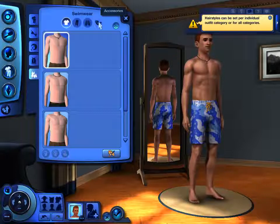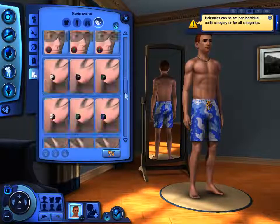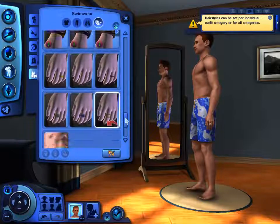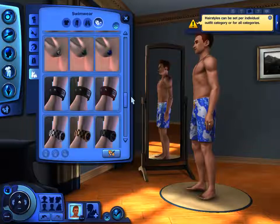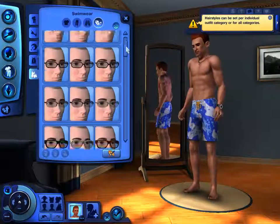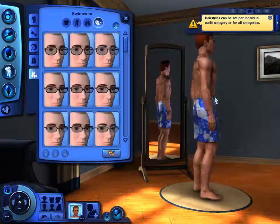Accessories — what kind of accessories can we get? We can give him glasses, sunnies, earrings, or a watch. Looks like he's already wearing a ring. I might give him a watch actually — this one looks pretty cool. Yeah, that looks good. I won't worry about the sunnies for now, so that's basically Jimmy. Jimmy is done. We just need to figure out his personality.